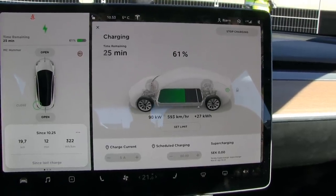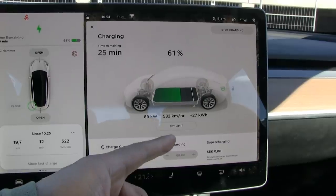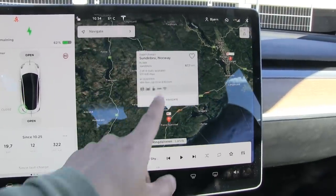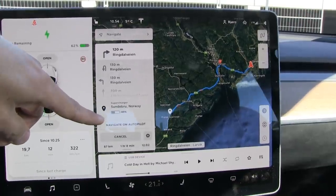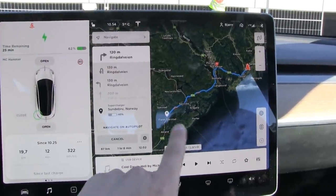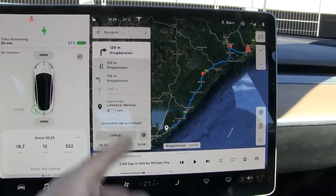With this kind of charging speed, it pays off to charge to about 70–75%. You could charge to 55% and then quickly rush to the next charger, or you could sit a little longer and skip a stop. For example, if we charge to 55% we could reach Sundebru and arrive with about 20%, then charge again. Or we could skip that stop and go further — this car is so efficient you can reach even further stops.